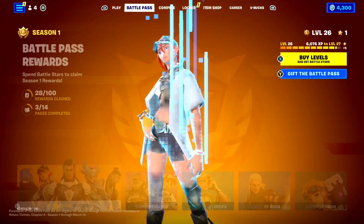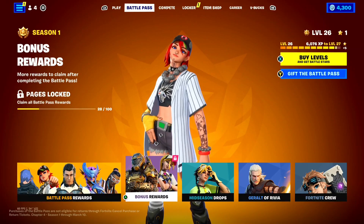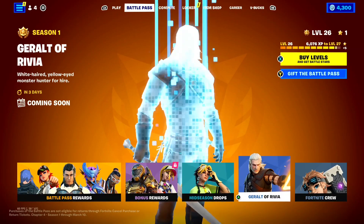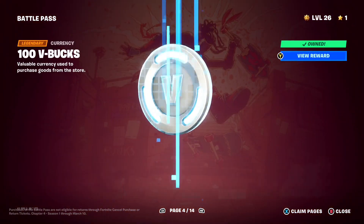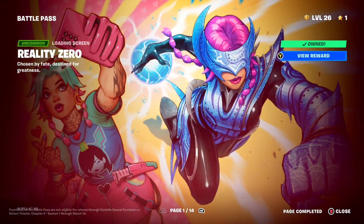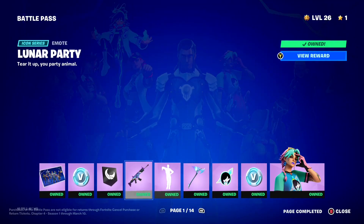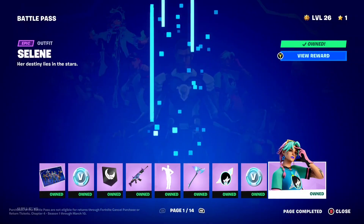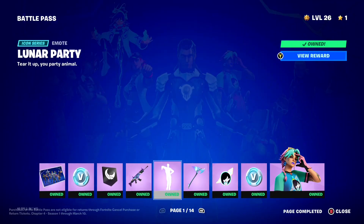Now let's talk about how to actually get free skins here inside of Fortnite. There are gonna be a bunch of different ways to get free skins, but one of the best ways is actually gonna be with the Fortnite Battle Pass. For a very small price — I believe it's only like 950 V-Bucks — you can actually get the Battle Pass here inside of Fortnite, and the Battle Pass is one of the best ways to get skins for completely free.